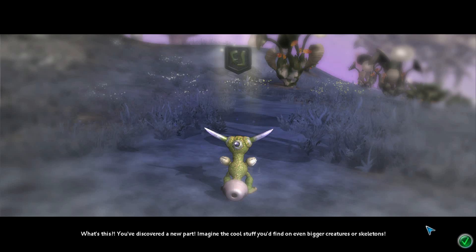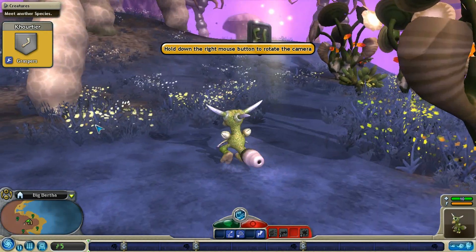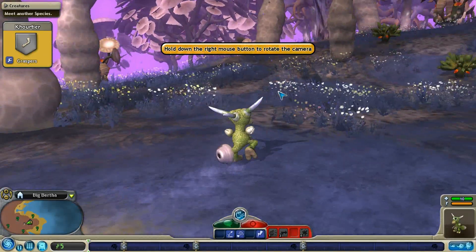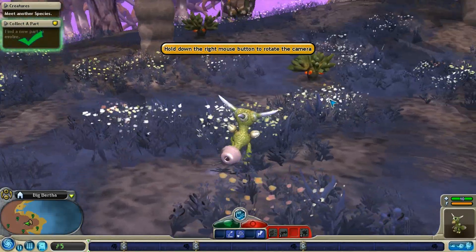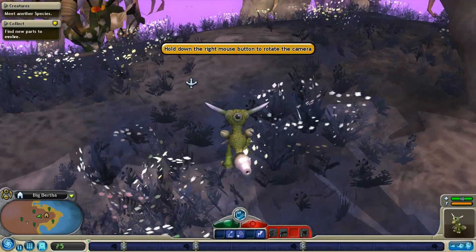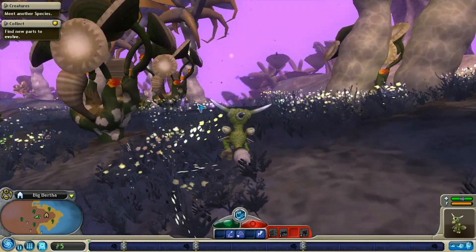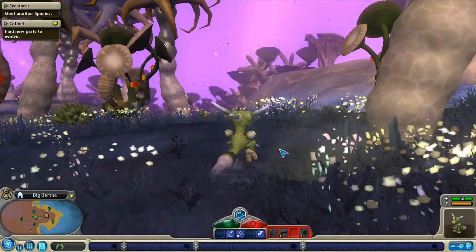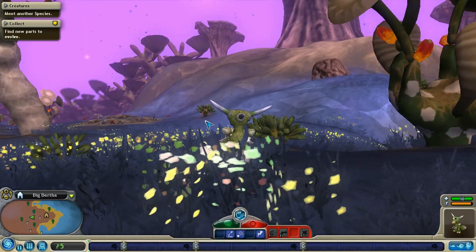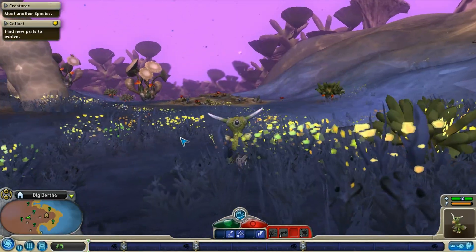What is this? Discover a new part. Nice. So we can actually get little arms now. Well, we just made this guy. Let's take him out on the town. Try to find some new themes, huh? Let's see if we have any cool neighbors. Big Bertha. I love the way he walks. That's pretty funny.